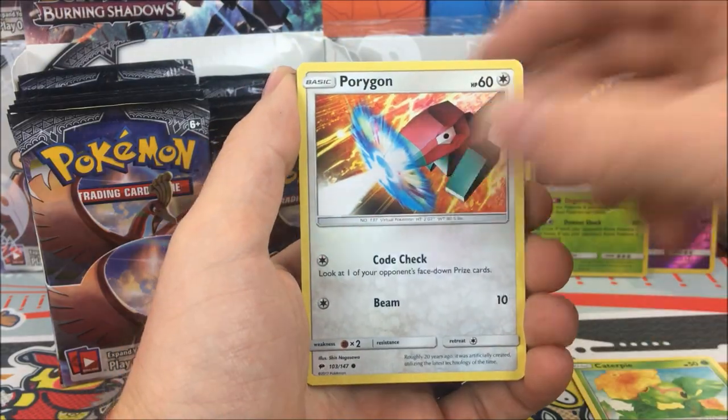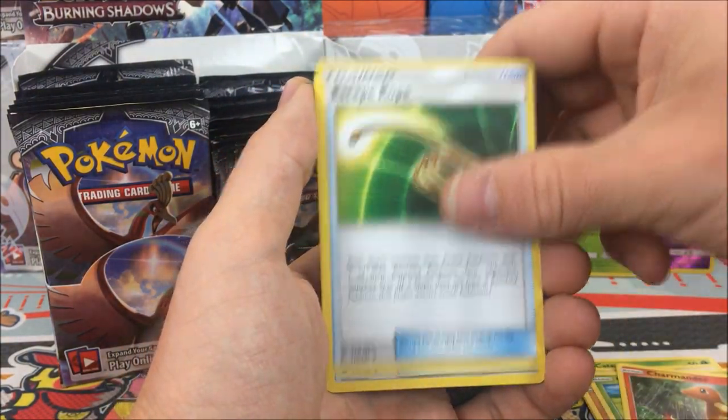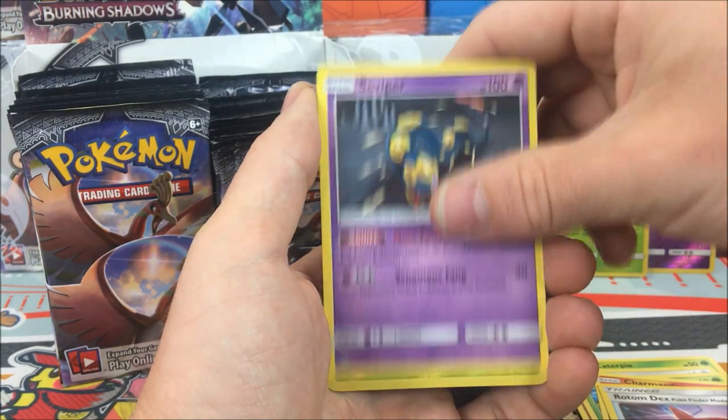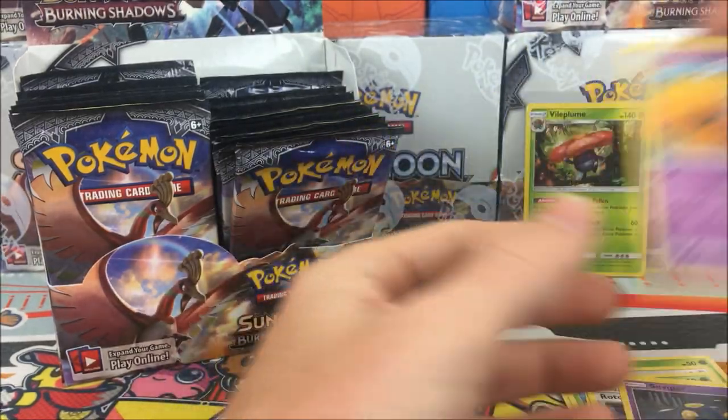Pack five: we have a Caterpie, Porygon, Solrock, Oddish, Charmander, Escape Rope - pretty good card - Rotom Dex, Serviper, Tangela reverse, and Slowking regular rare.